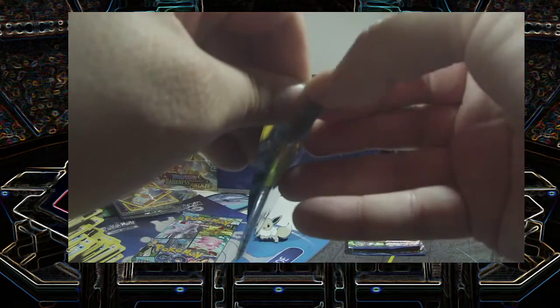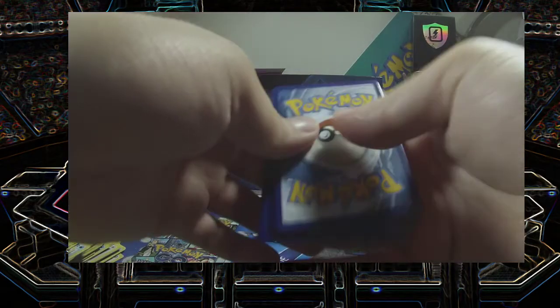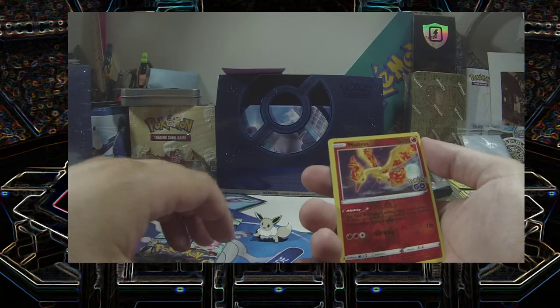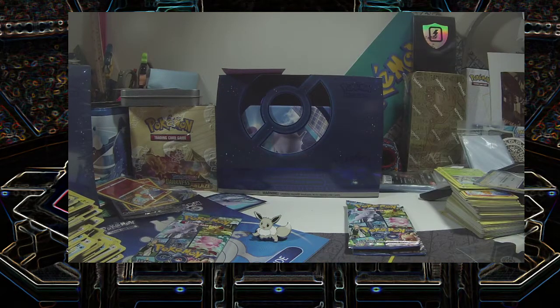Down to the last four packs. Energy, Unfezant, Rare Candy, Camerupt, The Barrel, Radita, Numel, Raticate, Tranquil, Reverse Moltres, and a Blastoise. Back-to-back Blastoise — look at that! That makes Blastoise number three for me. Looks like Radiant Charizard is going to be the one to get.